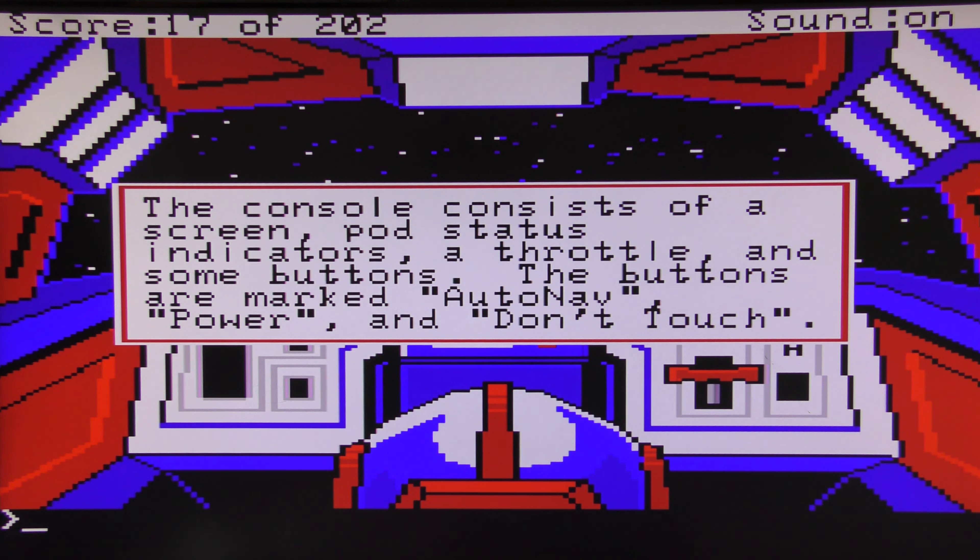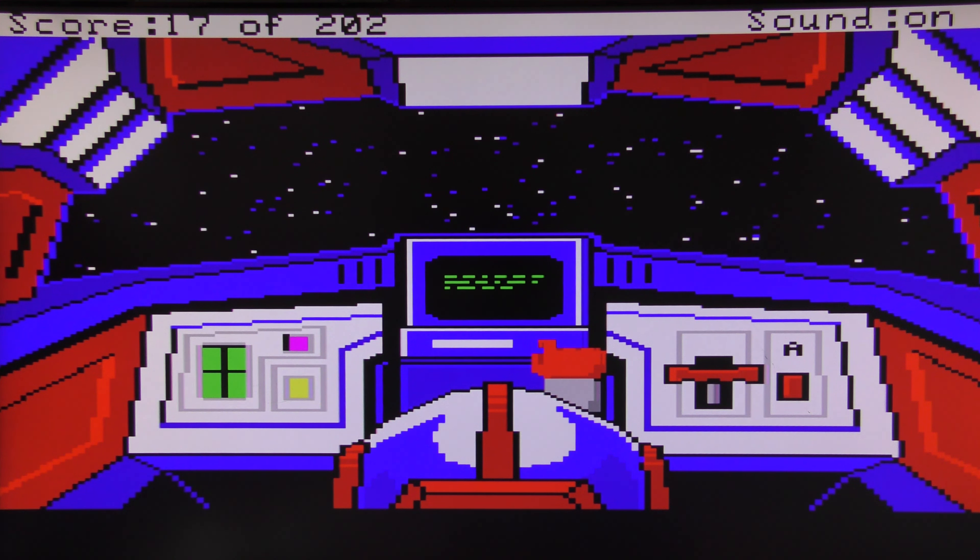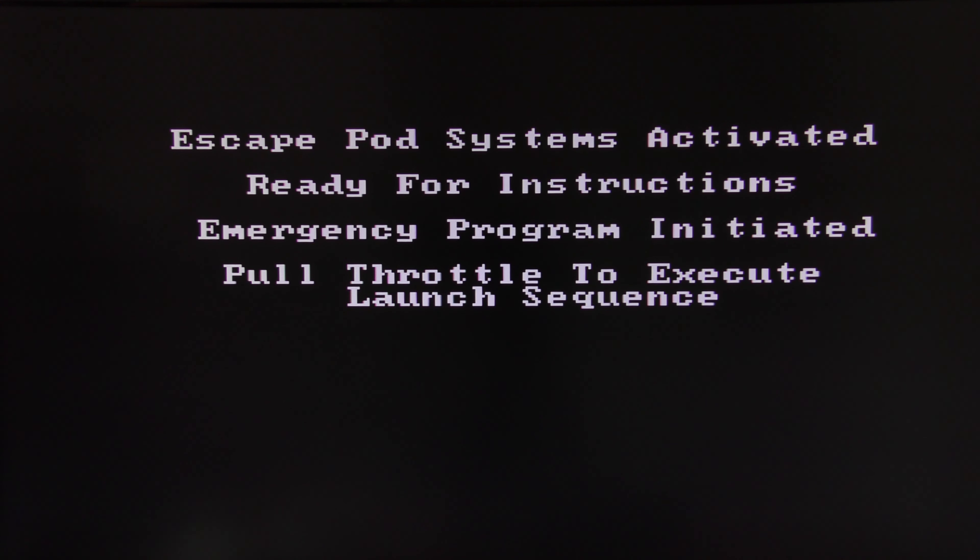Look console — the console consists of a screen, pod status indicators, a throttle, and some buttons. The buttons are marked 'Auto Nav', 'Power', and 'Don't Touch'. That sounds like fun. Press power — okay, that's a good start. Look screen — escape pod systems activated, ready for instructions, emergency program initiated, pull throttle to execute launch sequence.